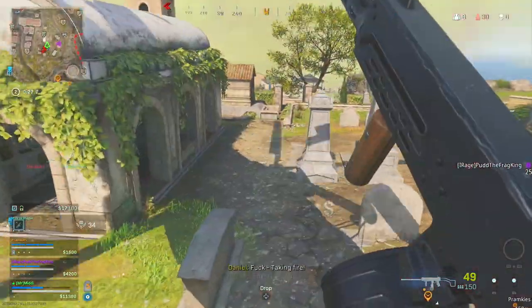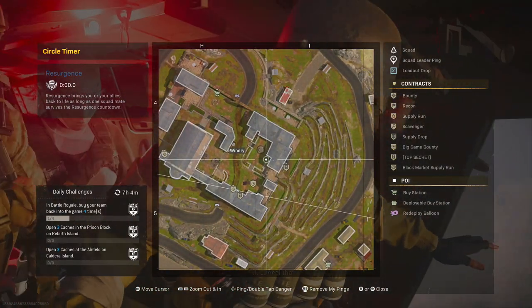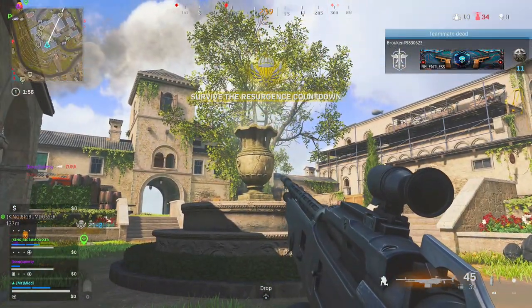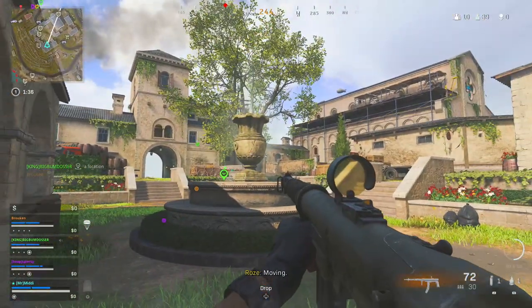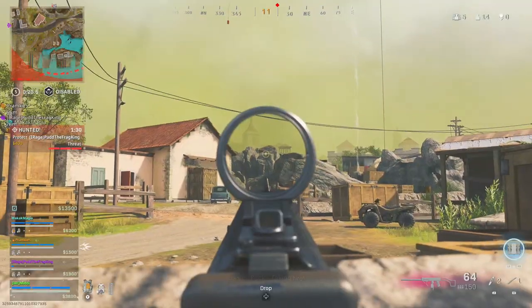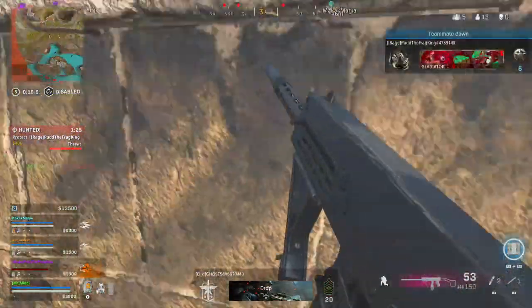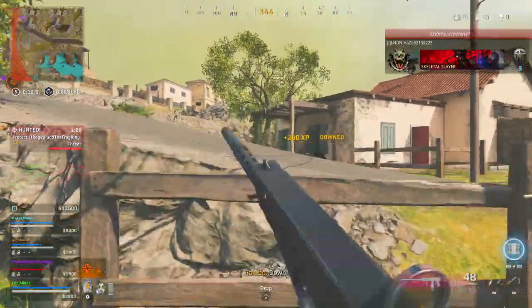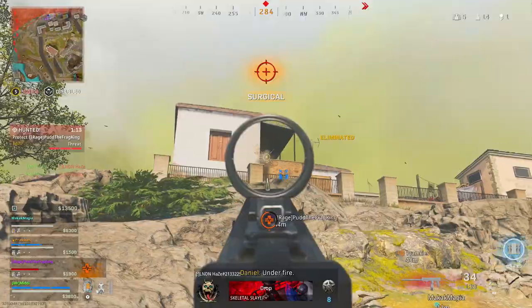The next mini Easter egg is the fountain. Come over to this area and drop any amount of money — you're going to get something pop out of it. It could be a normal weapon, a killstreak, or a perk; it's completely random. Every little area on this map has something to do, even if you have a bad start. Knowing these mini Easter eggs could get you out of tricky scenarios — sneak into a doorway nobody knows about, or dig up some weapons on the beach line.